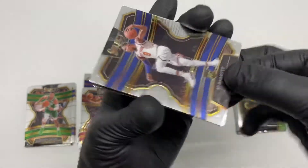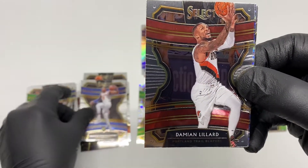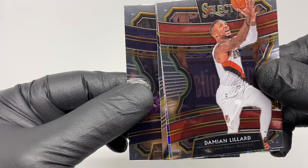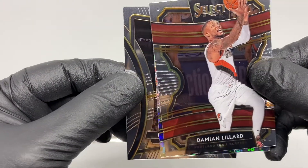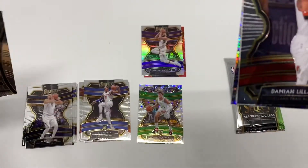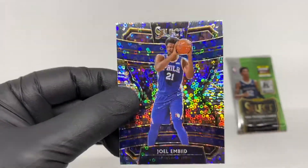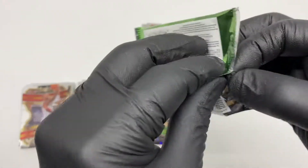Third pack: RJ Barrett RC base, Dame Lillard base card, Jamal Murray, Nikola Jokic, DeAndre Jordan Premier level, and the last card is Joel Embiid. Okay, down to the last pack of the first box.